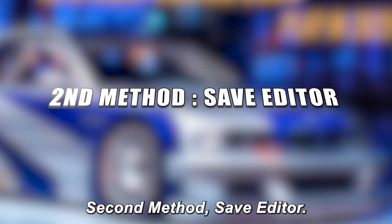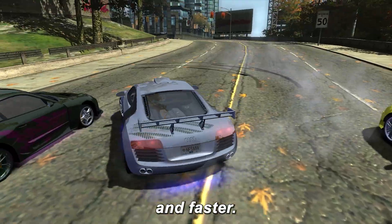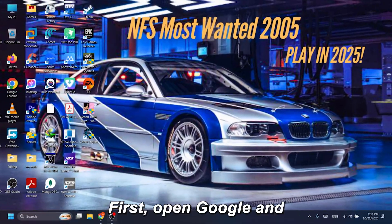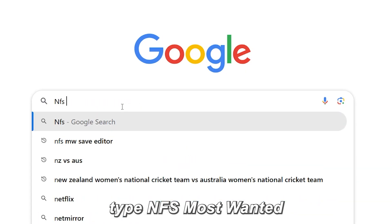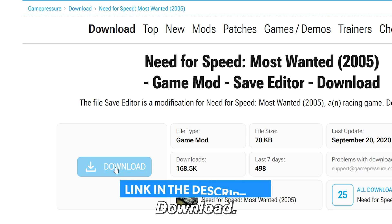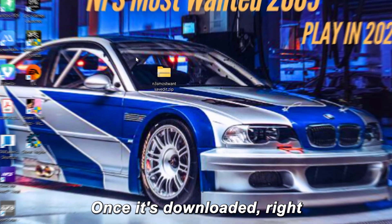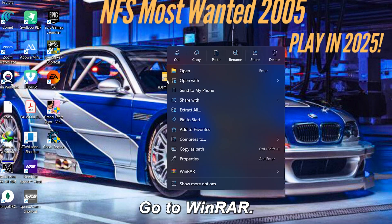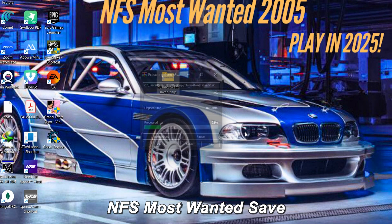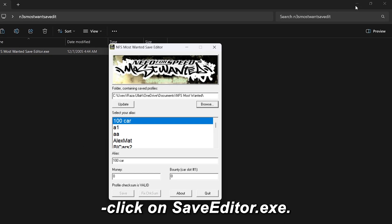Second method: Save Editor. This one's even easier and faster. If Cheat Engine felt a bit complicated, don't worry — this method is made for you. First, open Google and type NFS Most Wanted Save Editor. Click on the first link, scroll down, and hit Download. The download should start automatically in a few seconds. Once it's downloaded, right-click the .zip file, go to WinRAR, and select Extract to NFS Most Wanted Save Editor. After extracting, open the new folder and double-click on SaveEditor.exe.